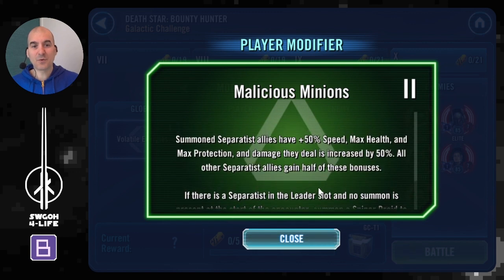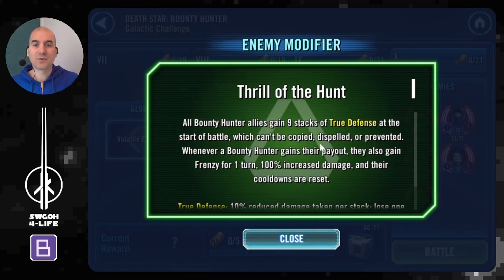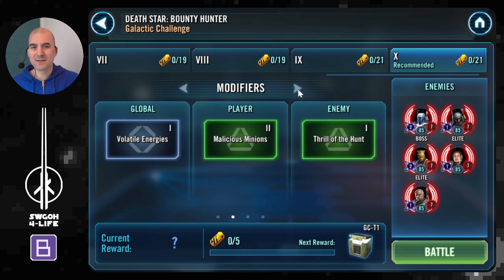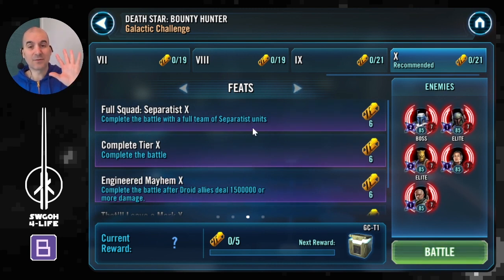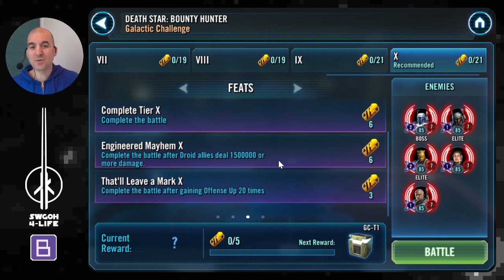The Malicious Minions separatist modifier is pretty good — it gives lots of extra stat boosts across the board for your whole team. The enemy modifier for bounty hunters means they start with nine stacks of True Defense, so they'll be very tanky to begin with, but as the battle progresses every time you hit them they lose a stack, and eventually when they run out you'll be able to take them out. For the feats, it's a separatist challenge so we need a full separatist squad and must deal damage with droid allies, so this will be a standard General Grievous squad. The final feat requires gaining offense up 20 times, so I'll be using Jedi because they have lots of sources of offense up, and Grandmaster Yoda can spread those.